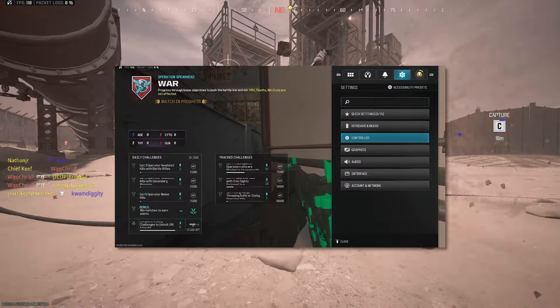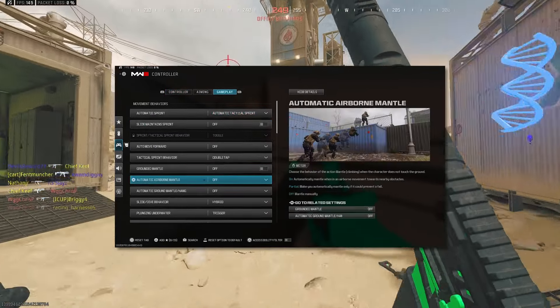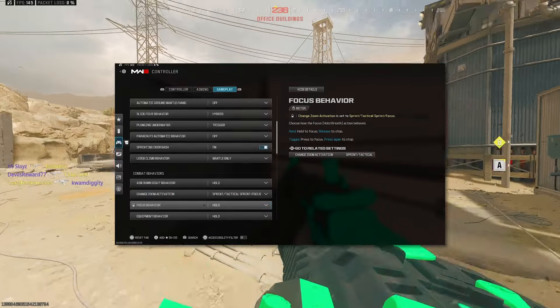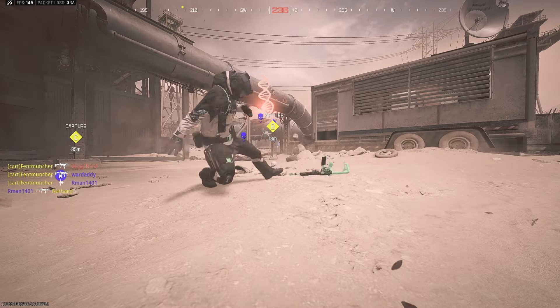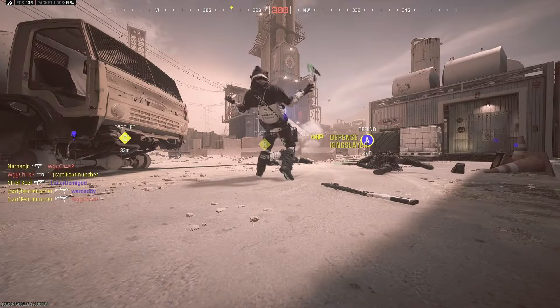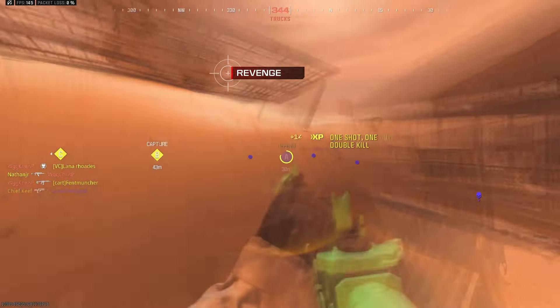Load into a game and go crazy. If you don't know how to get into tac stance, go into your controller settings, then Gameplay, scroll down to Tactical Stance Activation and it'll show you how to activate it. You're going to die in a split second when you get hit, but it goes both ways — you'll kill an enemy just as fast, and you'll be surprised at how many lucky shots you somehow hit.